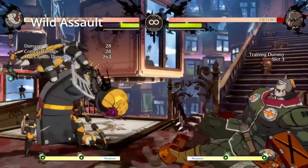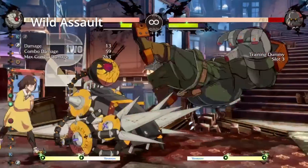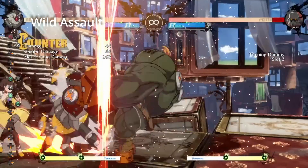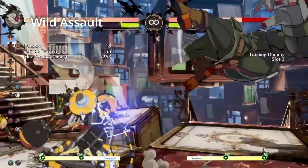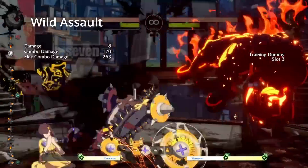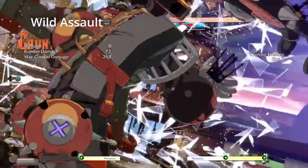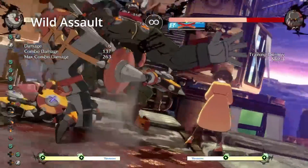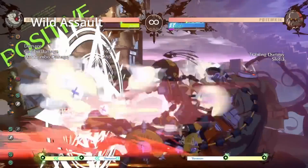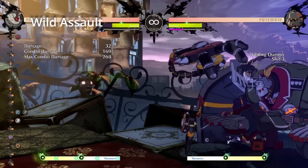Hitting regular Wild Assault will send the opponent flying away with a hard knockdown, but charging it will make it slower — the launch is high enough to allow close slash or 5K to connect. Once counter hit confirms or errors are taken into account, there are a lot of opportunities to integrate Wild Assault into your confirms. I found it pretty beneficial to sometimes use Wild Assault after wall breaks where you have an error stored, and then do something like far slash into Wild Assault and block string from there to maintain your momentum.